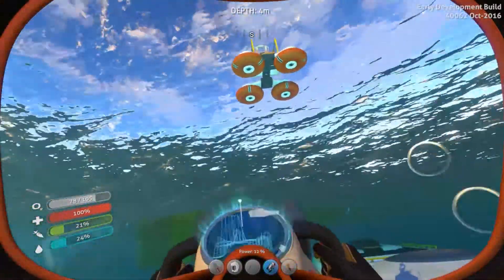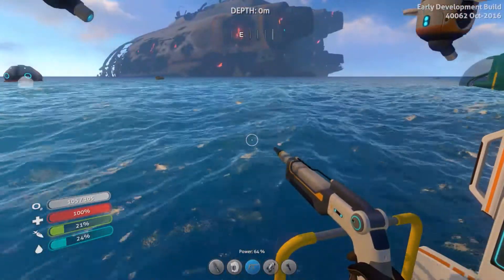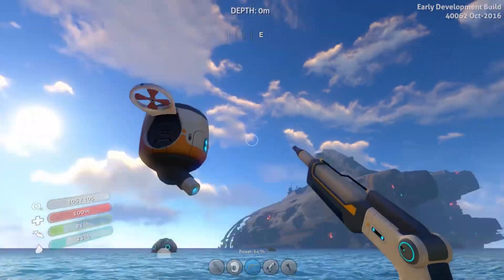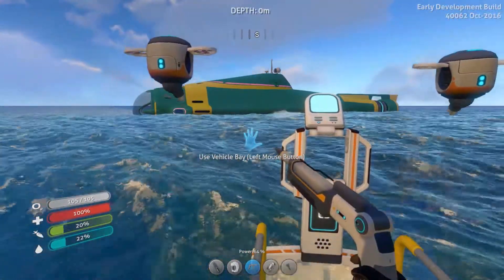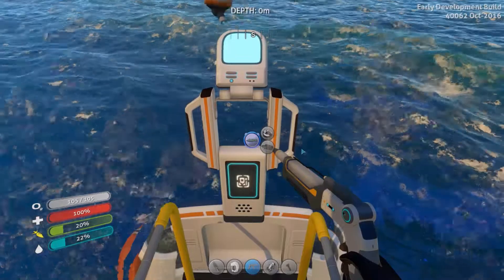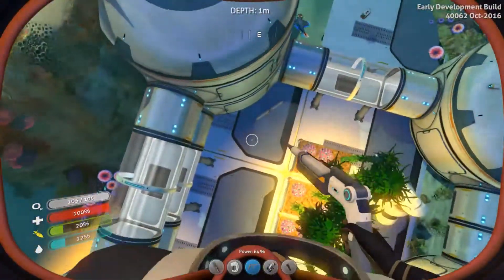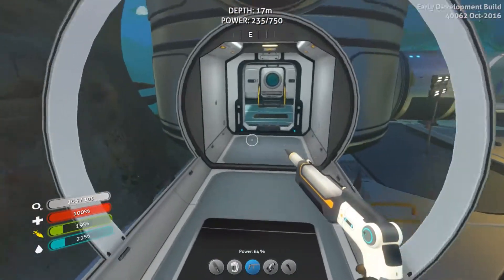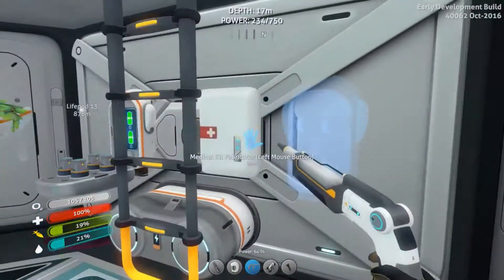In the last episode I asked you guys why I couldn't put more than one pressure compensator into the Seamoth. Somebody very kindly commented on that video and said that I need the modification station in order to make them work. Power cell, glass — oh that's really easy. Basically what I need to do is get the modification station; I can't just put two in, it won't work.